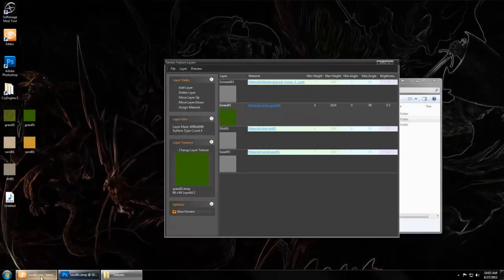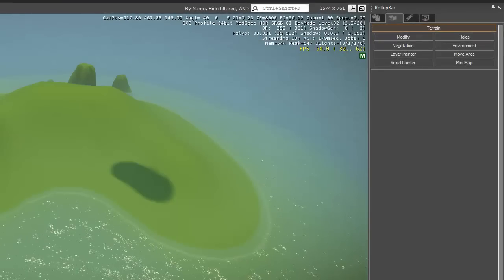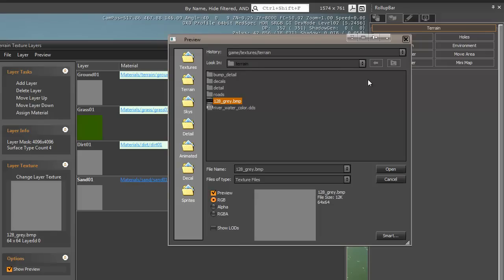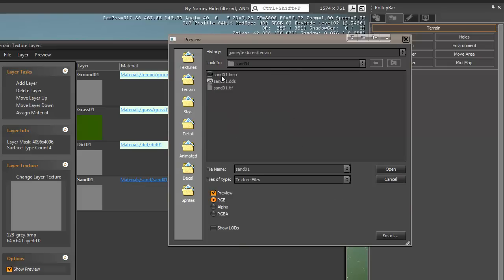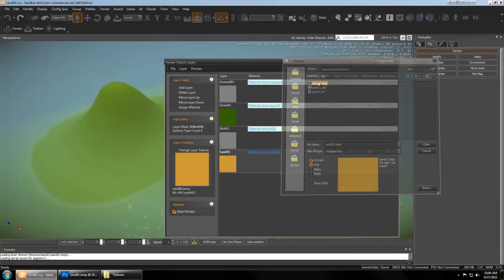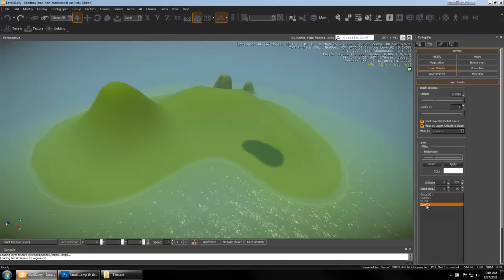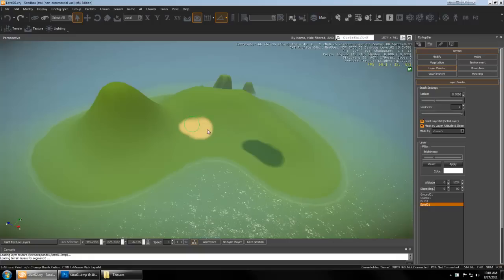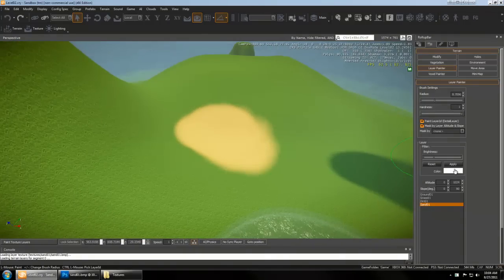Now back in the editor, you want to go to your textures, change layer texture, and find that sand bitmap. And that's going to make it so that every time you paint your sand, the default color is automatically your ideal color. You don't have to mess with this setting every single time.